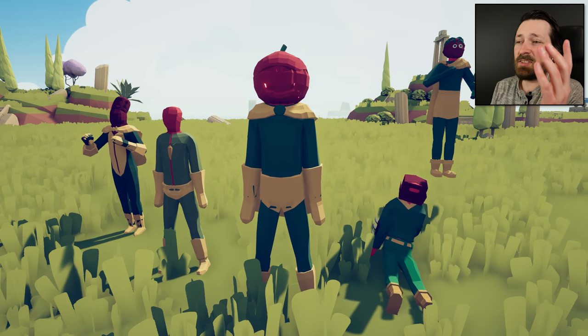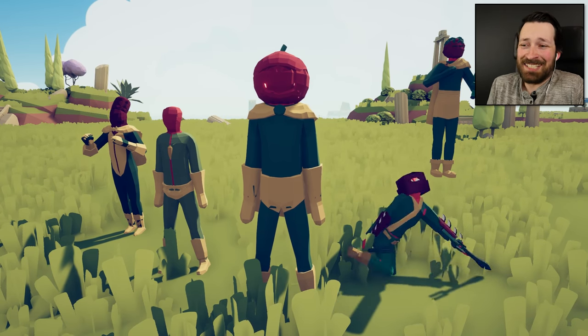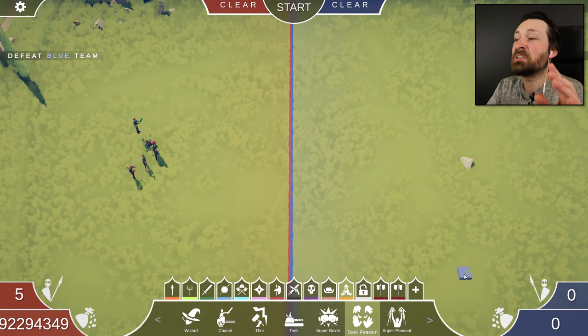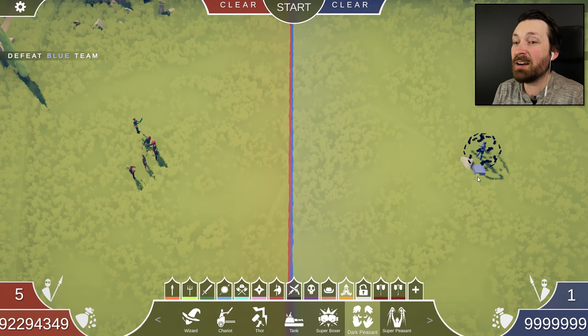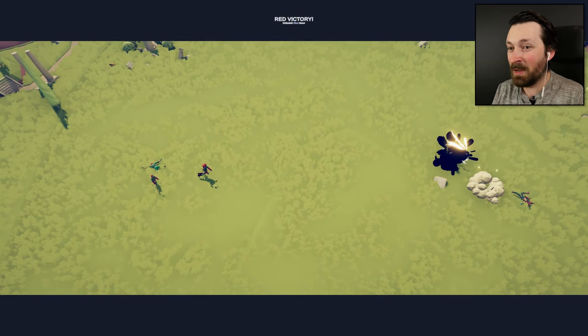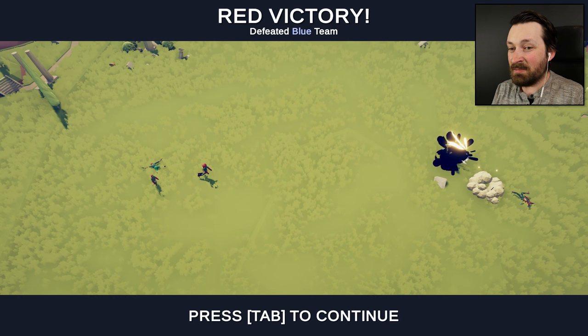First things first, if that's not squad goals, then I don't know what is. We've already found that every one of these units are very powerful in their own way. Each of the sauces are unique, but if we bring them together, can they beat the strongest unit in the game? Will they be able to vanquish the Dark Peasant? I can't wait to find out.